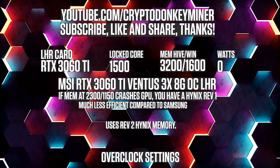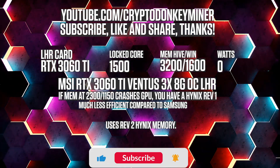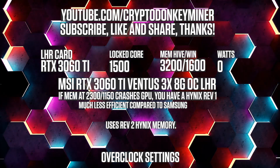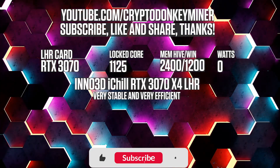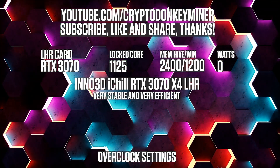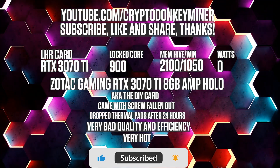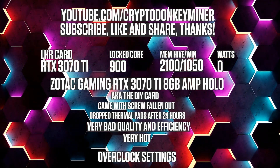Overclock settings for the RTX 3060 Ti LHR Hynix Revision 2 mining Ethereum: lock the core clock at 1500, memory clock at 3200 in HiveOS and 1600 in Windows. For the RTX 3070 LHR V2: lock the core clock at 1125, memory clock to 2400 in HiveOS which is 1200 in Windows. For the RTX 3070 Ti: lock the core clock at 900, set the memory clock to 2100 in HiveOS and 1050 in Windows.